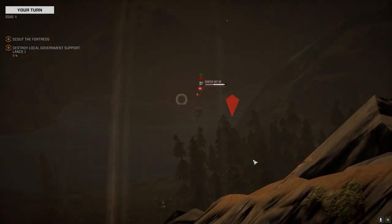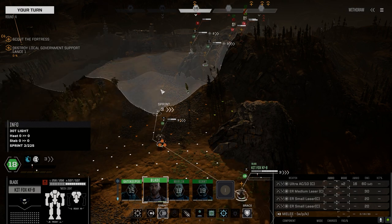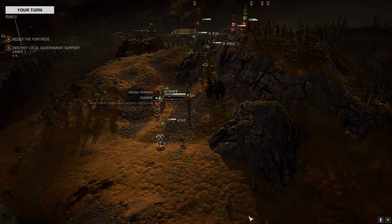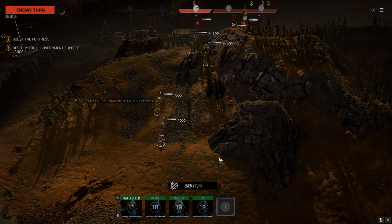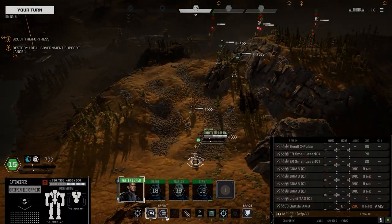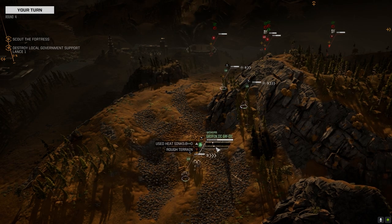Keep applying damage to this Hunter. Full speed — we've got to get that Ultra up here fast. Take care of that Centurion. I don't know if that fortress has got anybody in it. We should be able to crest the hill next turn.